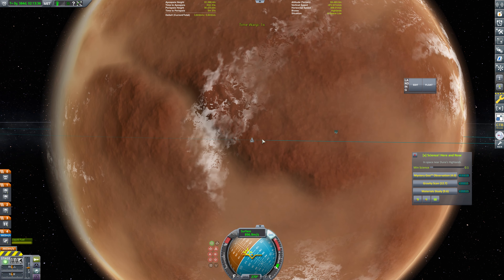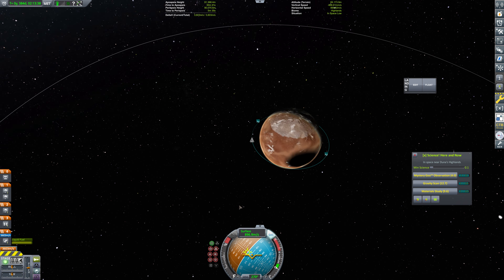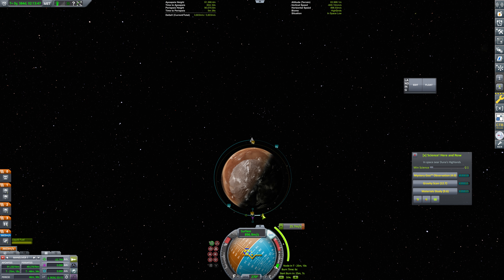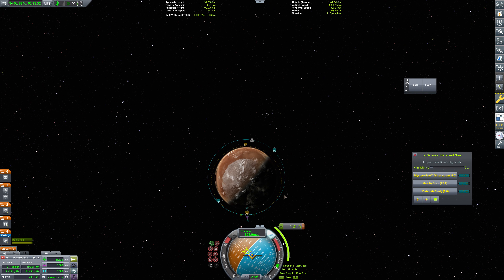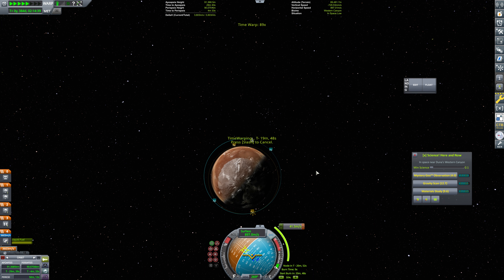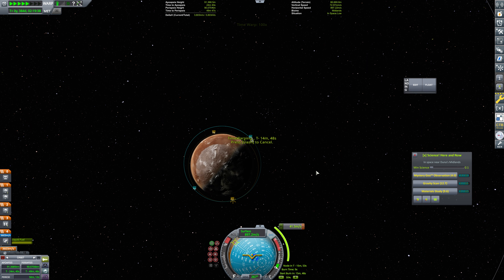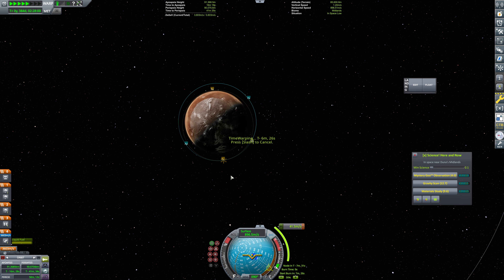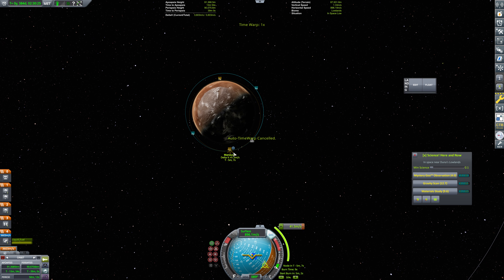So this is Highlands right here. In that case, we may want to do something kind of like this. The Duna atmosphere is very, very thin, so something kind of like that. And we can always fly over to the biome that we want. But we're going to target the Highlands that are right here. I think we're going to have to move this over a little bit further — or maybe not, because this atmosphere is so thin.